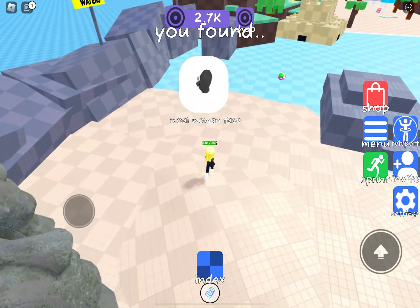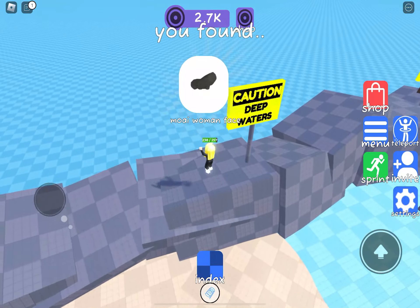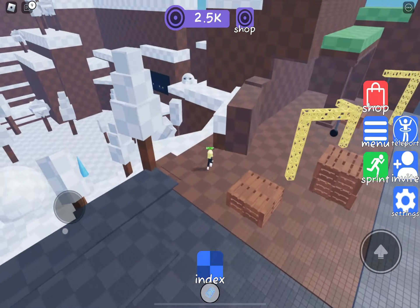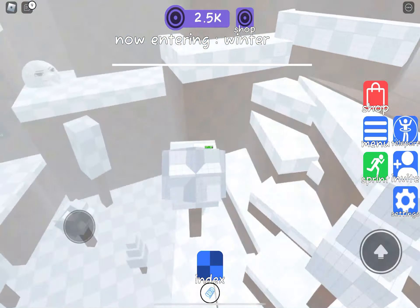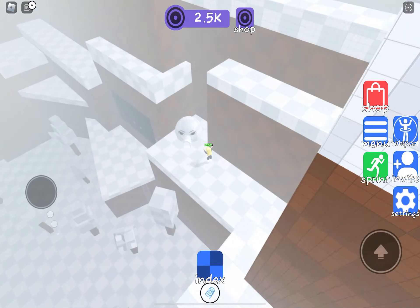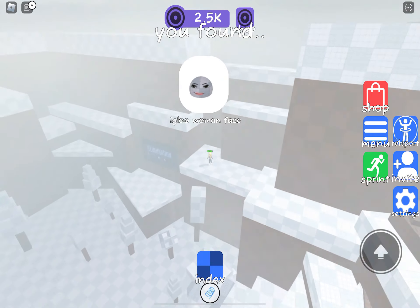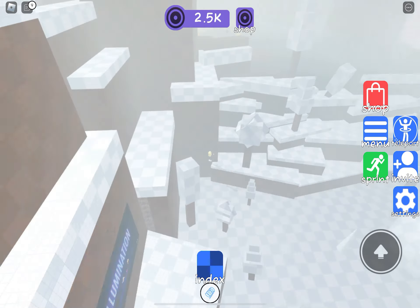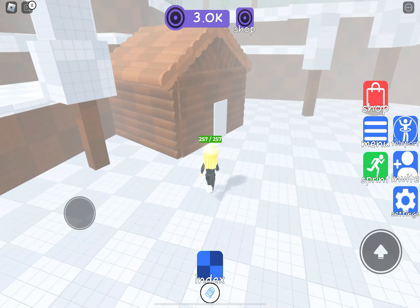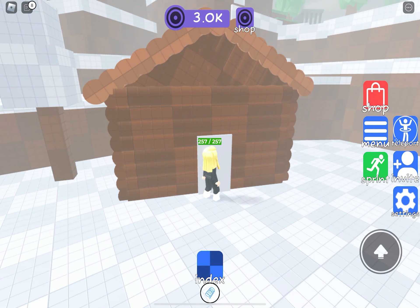Making our way to the beach — the moai woman face is so weird looking, but I sort of wish there was a moai with those massive lips. In winter we have igloo, and then going into the cabin, this is where we find light bulb.